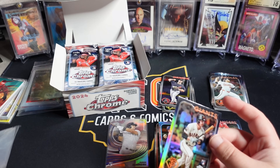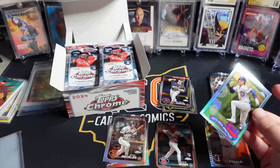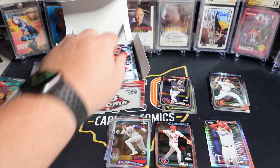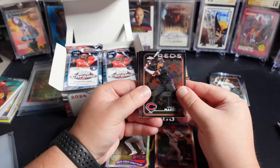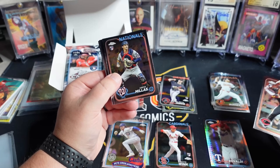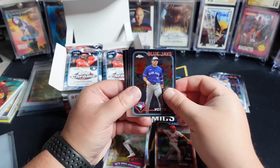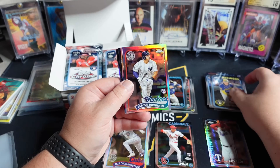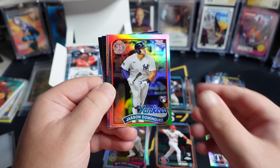We'll sleeve up the rookie refractors even for the not-so-popular guys. You do need to pay attention to the base cards because you never know. We got a little Dominguez rookie refractor — once again, top to bottom centering on these 35th anniversaries is a little rough. Justin Verlander all etched. Some of the inserts I think are a little bit harder to hit. We got our back refractor and a Teoscar Hernandez prism refractor.